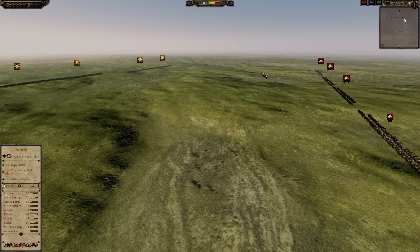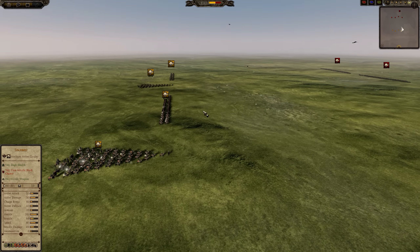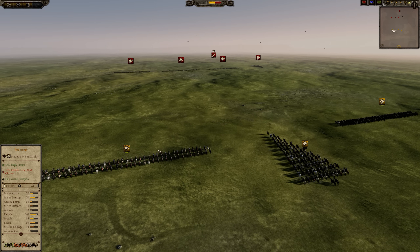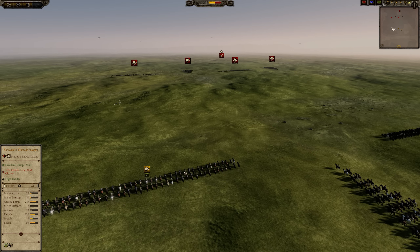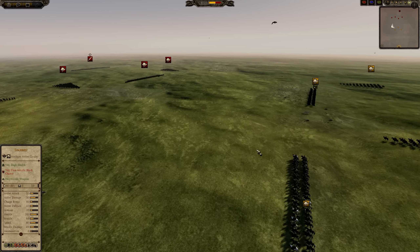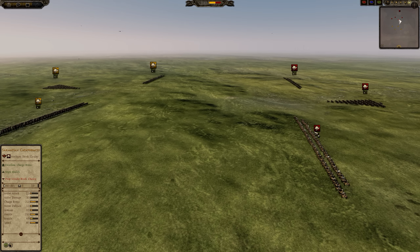The Alans have quite a few things that the Sassanids lack: they have good melee cavalry, they have long range archers, they have cheap slingers, they have good shock infantry. But in straight up cavalry engagements, let's see what happens with the Gryphonvore cataphracts.